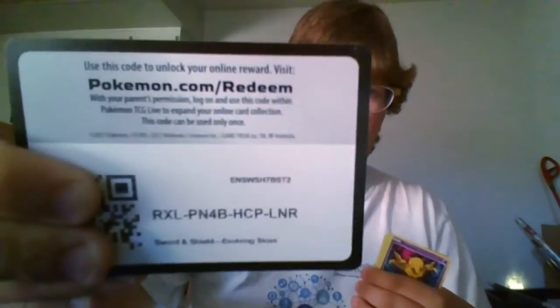Apologies if this video is a little shorter, but it's two packs and I'm mostly just trying to get through everything that I have. One, two, three, four — we have a fire energy, Toy Catcher, Hippowdon, Golduck, Drowzee, Roggenrola — who was the community day pick for this month — a cute little Psyduck, Swablu, and our reverse holo is Ribombee, then a Seismitoad regular rare.